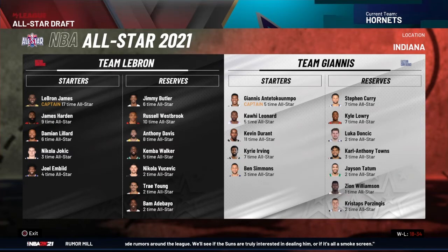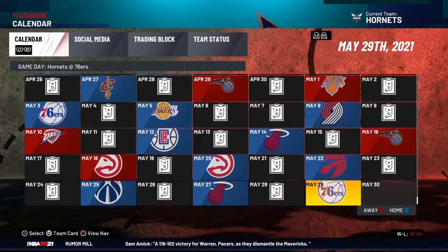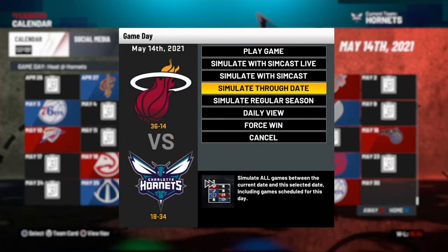Let's get to the all-star week. Did Zach LaVine make it? He didn't. Honestly, let's just skip to the end of the season — we are 18 and 34. We're not going to make the playoffs, but that is a good pick position for us.